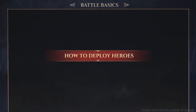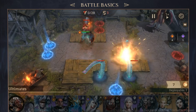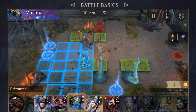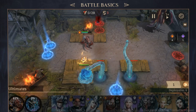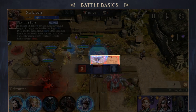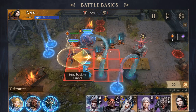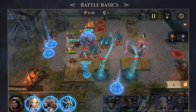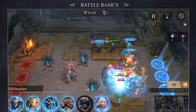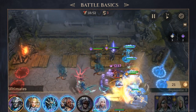How to deploy heroes: To deploy a hero, simply tap on their icon and drag them to the desired location on the battlefield. Different heroes can only be deployed in specific spots on the map, depending on their types and the layout of the battlefield. Each hero has a designated attack range, which determines the distance at which they can engage enemies. When deploying heroes, consider the direction in which you want them to face in order to optimize their attack range. In addition, it is crucial to time the release of a hero's ultimate — for example, wait for a large group of enemies to enter a hero's attack range before releasing their ultimate.